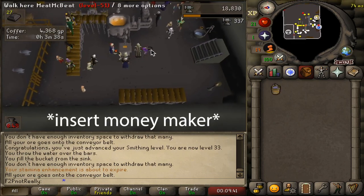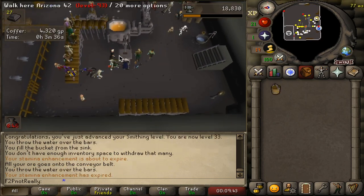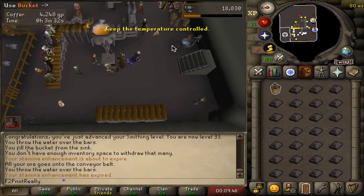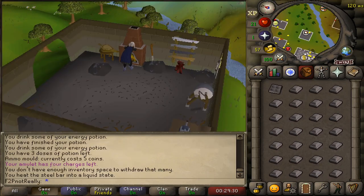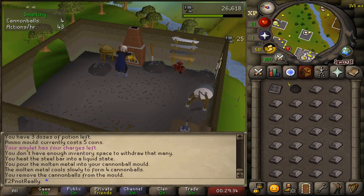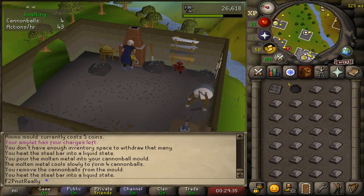You can insert your own preferred method for money-making here. I originally thought Blast Furnace was the best move, but quickly switched to a much more AFK method — that being smithing cannonballs themselves. As A, we explicitly need them, and B, I like my AFK training.